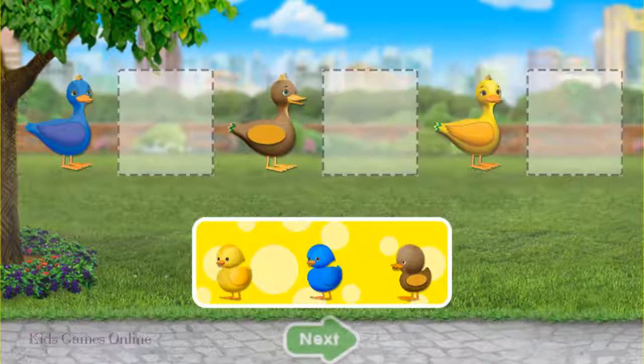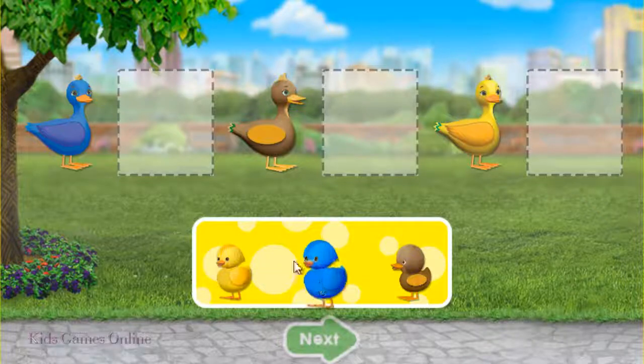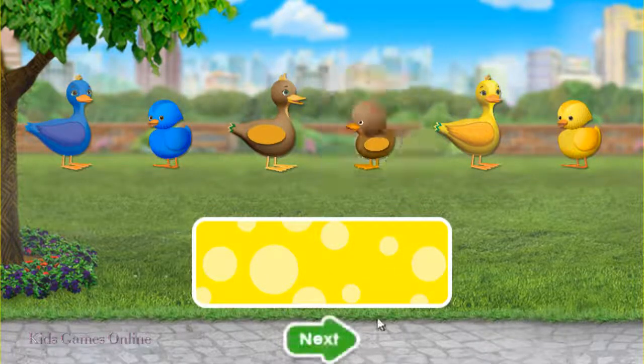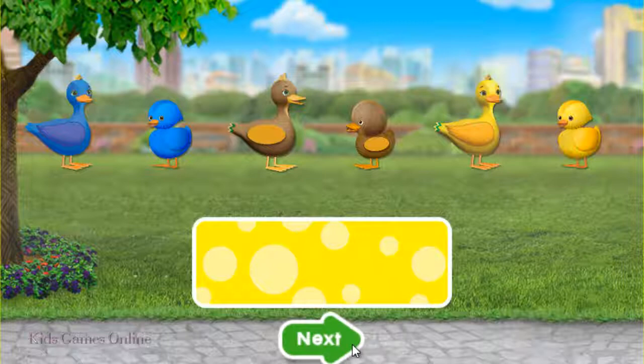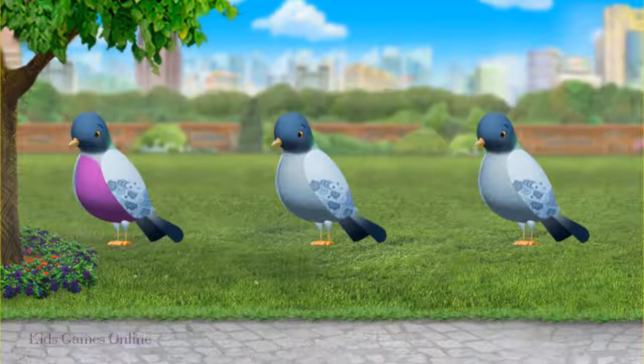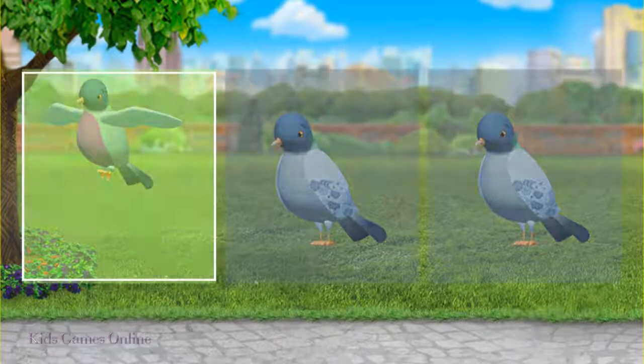Drag each baby to the space next to its mommy, then tap the green arrow. Dormouse wants to play again. Way to go, Umie friend! We're birdwatching! Tap on the bird that's different! Woohoo! You figured it out!